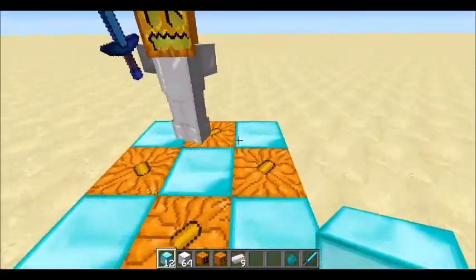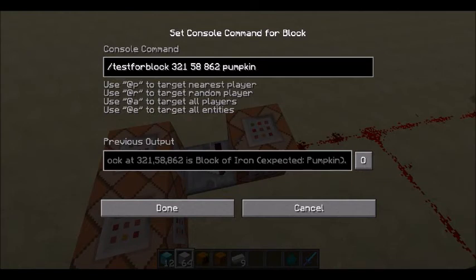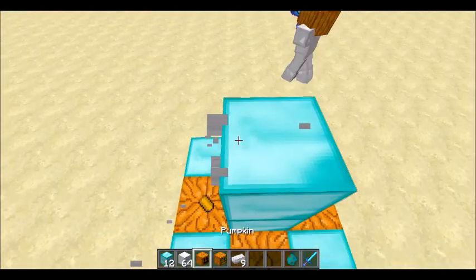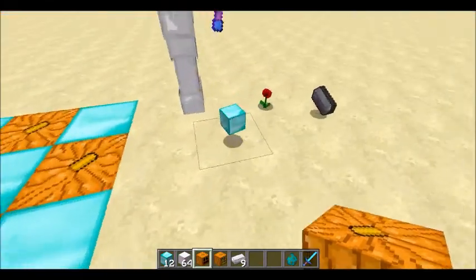The only thing that really matters is the block right here, where the iron block is. I'm using the testforblock command — the coordinates of the block — and it's testing for a pumpkin. So if there's a pumpkin there, it's a diamond golem, which is like a slightly faster iron golem. It even drops diamonds.